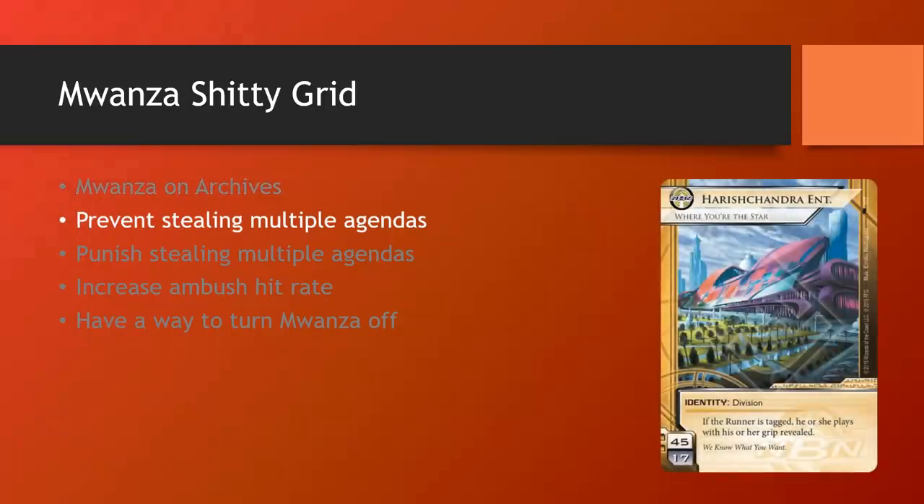The second thing you could do is prevent the runner from stealing multiple agendas off a Mwanza multi-access. The one that comes to mind immediately is Harpsichord — my bad, I put Harish Chandra here, wrong image, go check it out on NetrunnerDB — which prevents the runner from stealing more than 1 agenda a turn. That way you can defend against the multi-access, being very confident the runner can only hit 1 agenda at most on each Mwanza City Grid run, while you're still gaining the full 10 credits. This is where the 1 influence cost of Mwanza ties in — you can splash it cheaply and still have enough influence left for other fun cards.